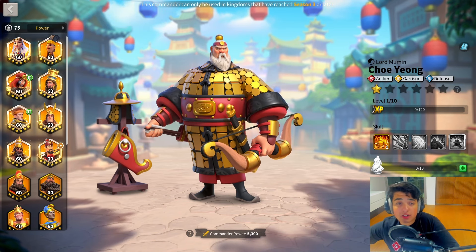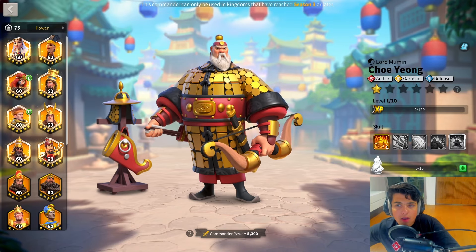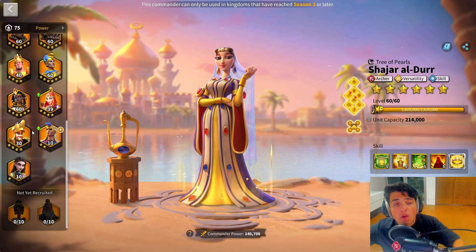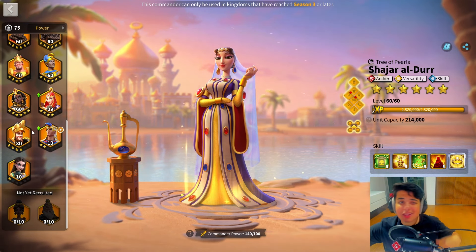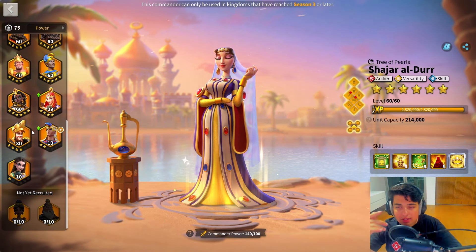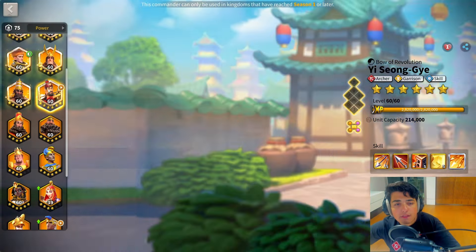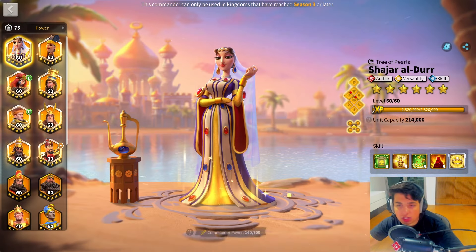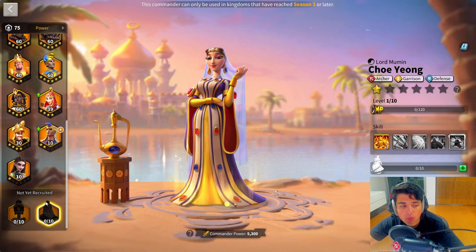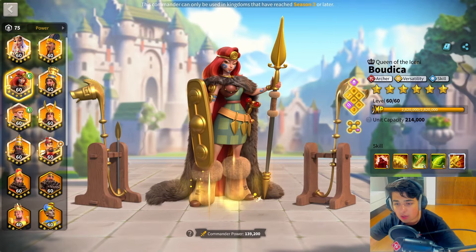CY with Shajar — I'd really say you want to get it by now because it's going to be powerful. Or if you haven't started making your archer marches, by the time you get your marches to around three for archers, you'll definitely be seeing new commanders coming. If you're working on the march now for your third march and you don't have YSG, get CY. If you have YSG, you can still get away with Shajar YSG. But I do think at this point it's going to be worth getting CY, especially if you don't have YSG or if you were using Ashurbanipal before, because he's going to be locked up with your Boudicca.